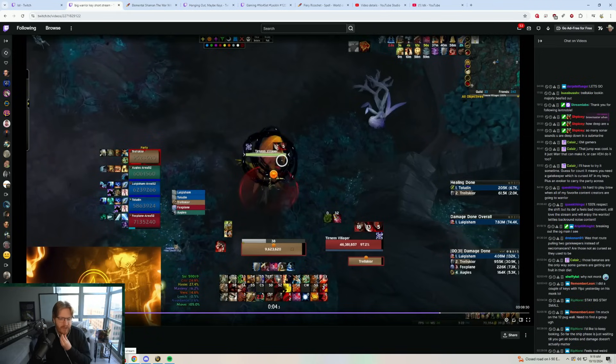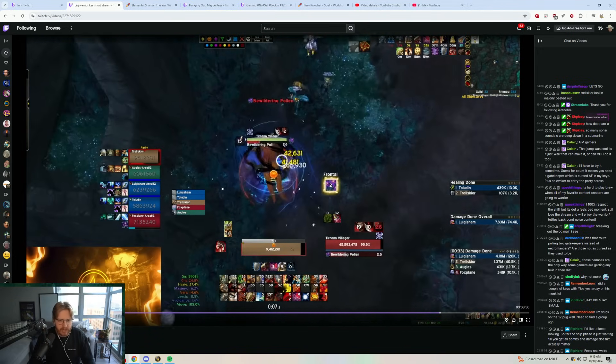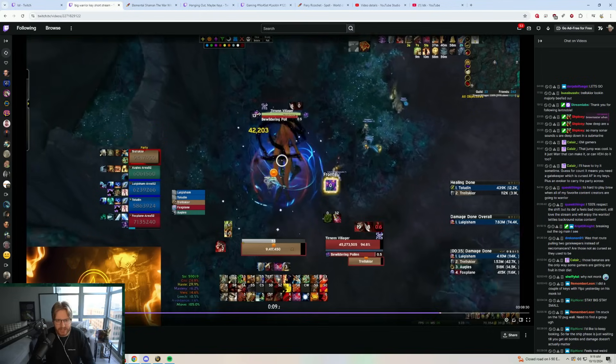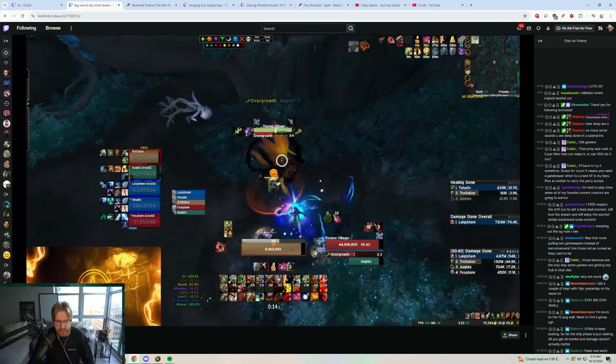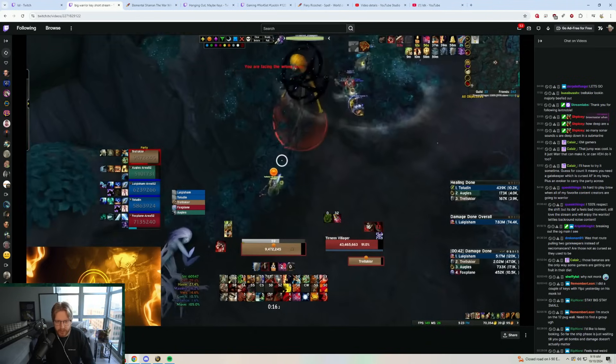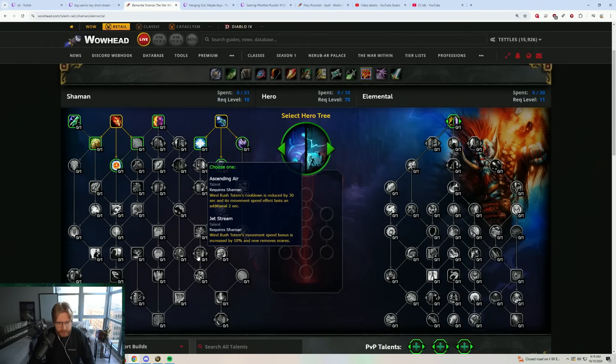The next tip involves the tyranical villagers in Mists of Tyrna Scithe and basically involves canceling the stun cast. As you can see on screen, the mob starts casting the stun on my evoker and the overgrowth cast just cancels halfway through — I'm not stunned.